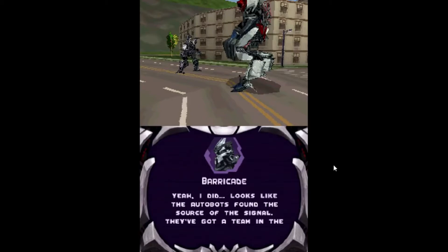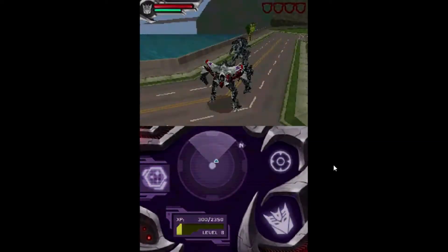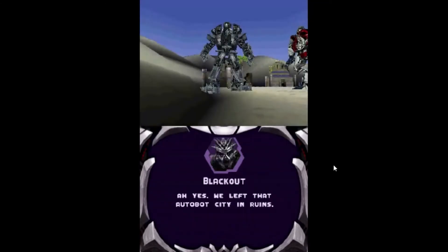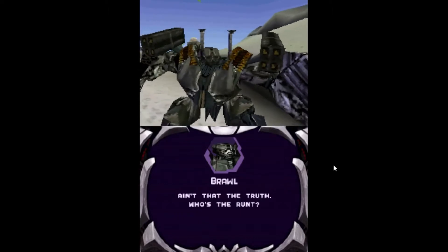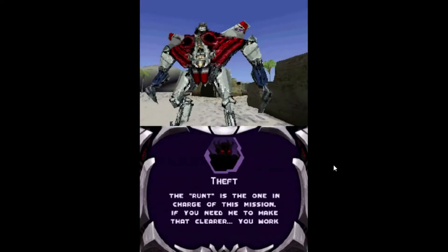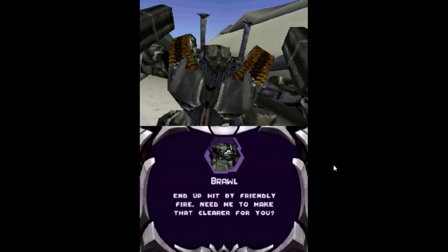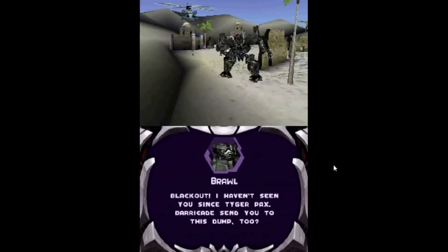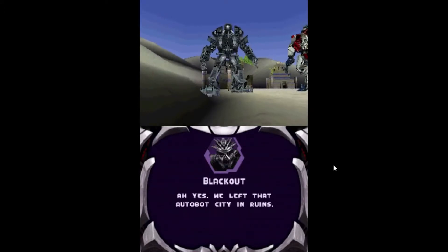Finding out that the Autobots possess the Project Iceman file, we meet Blackout and Brawl. This leads to the best introduction scene in fiction: Blackout and Brawl trade banter about past battles at Tyger Pax, threaten Theft as the runt, and establish a hilariously combative dynamic. I love these two guys already — I feel like I know their whole life stories and want to see a game the length of Red Dead Redemption 2 dedicated to each of them.